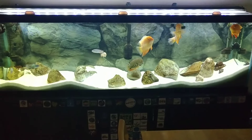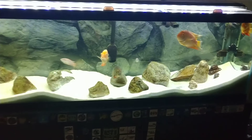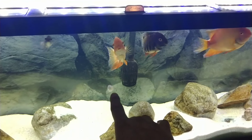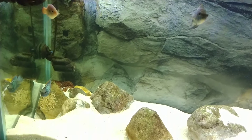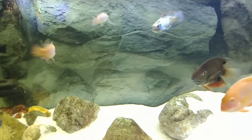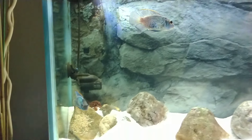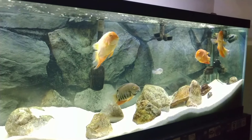I kept these four severums — I originally had five but one was killed. The jewel cichlids are still in here. I added originally three blue acaras, but these two paired off and killed the other one within a day, so it's going to be just those two blue acaras. They're beautiful, very peaceful. The only interaction is the four severums — they don't really fight, they just posture and go about their business.